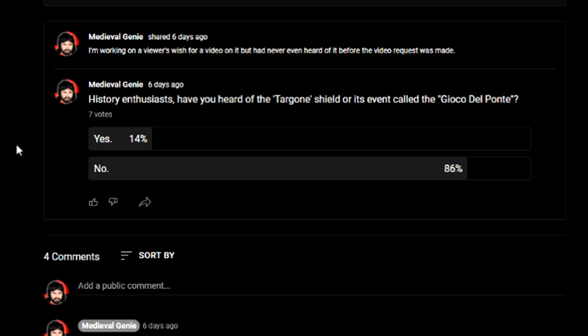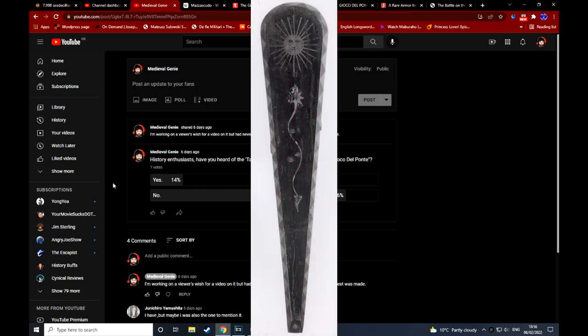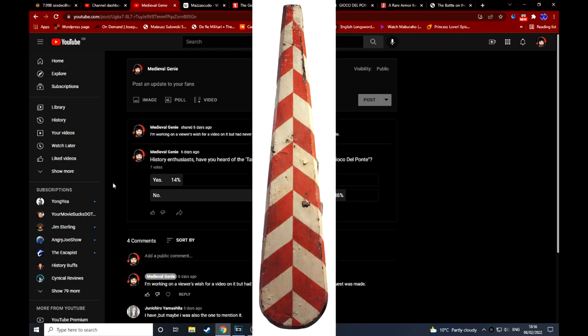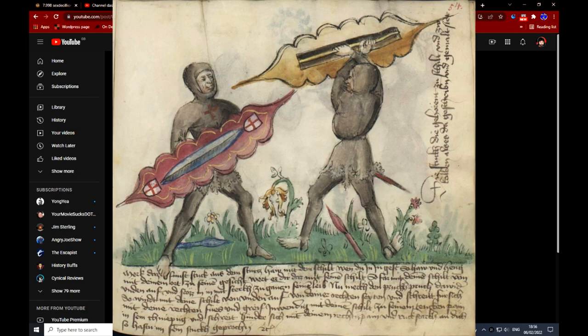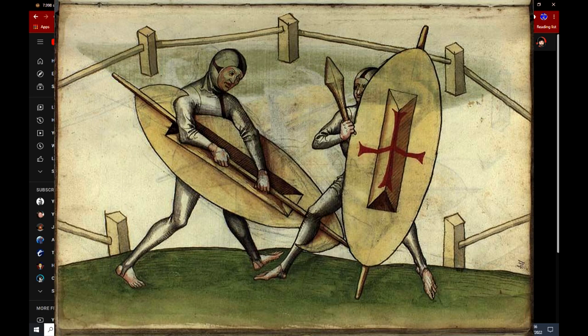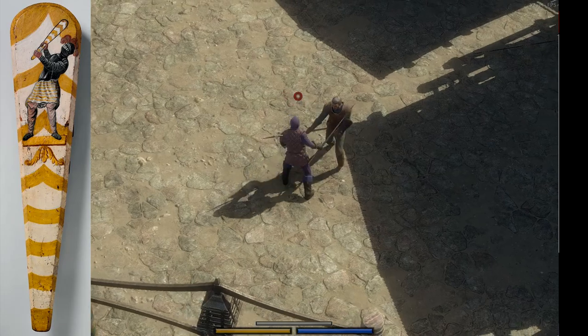nobody has heard of this fascinating shield design. It's called the Targoni, as per the title of my video. But it's really peculiar because it is both a weapon and a shield at the same time, but not in the same way as a judicial dueling shield. The Targoni was actually used for a game.